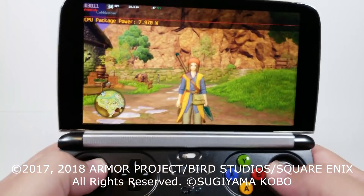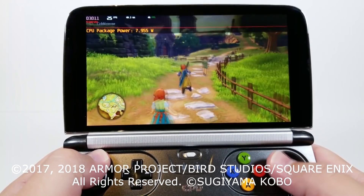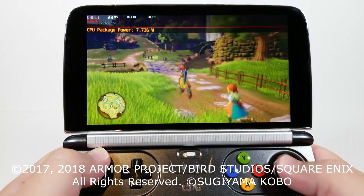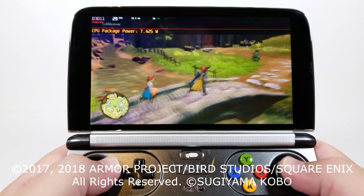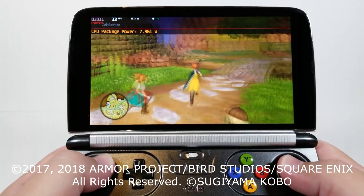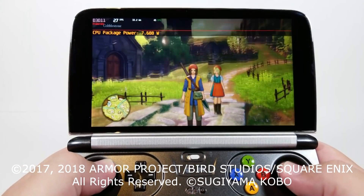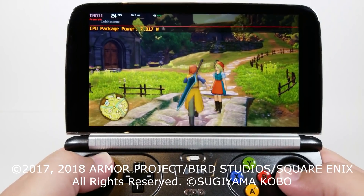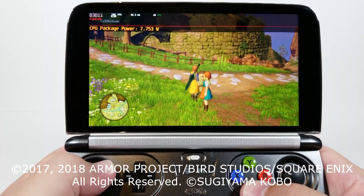If there are less models and less buildings, the frame rate goes up like crazy. Literally going up the Tor mountain, the beginning scene, I was easily getting 50 to 60 fps at the same wattage. But being in this city scene, we're getting considerably less fps. And 45% resolution scale is what I consider to be a nice balance of frame rate and visual quality, especially with some of the characters that we have.